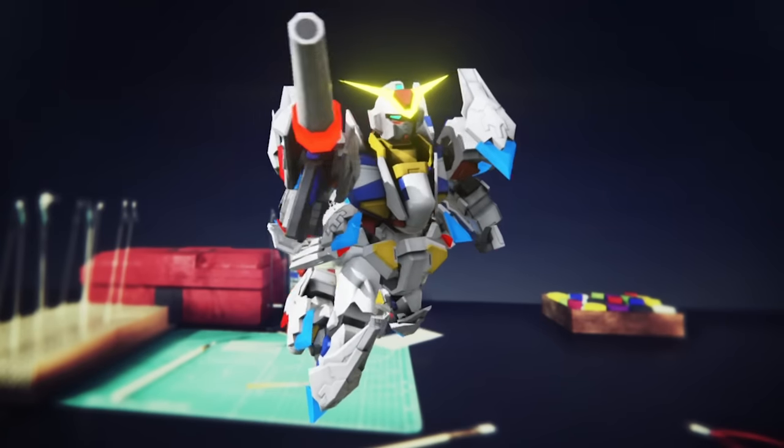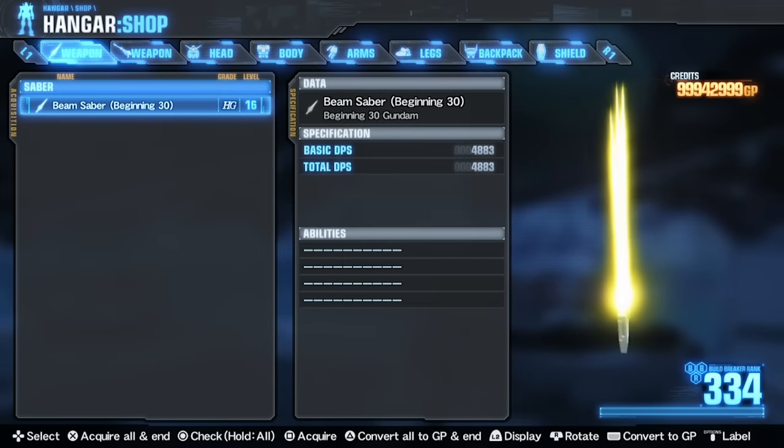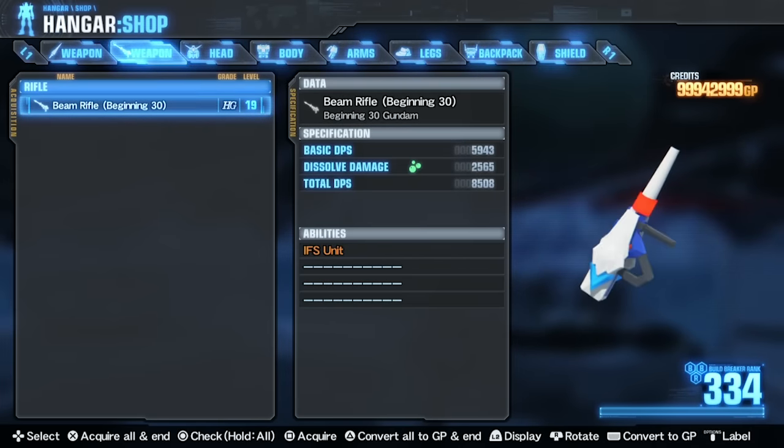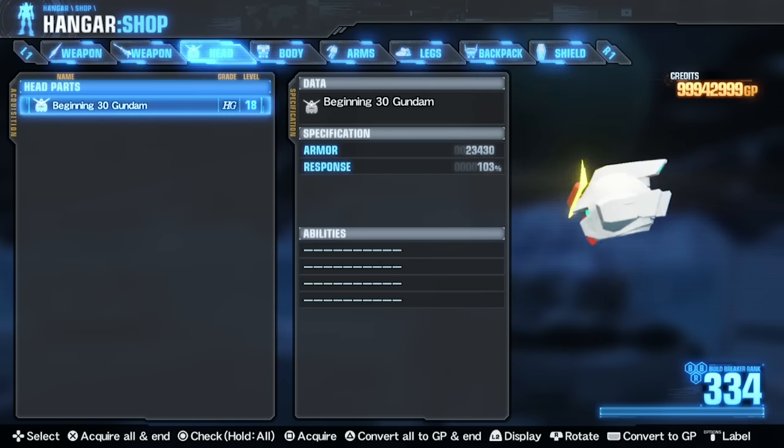Let's get started. The body, arms, legs, backpack, the beam rifle and the field shield have an IFS unit, which increases optional damage per second by 7,500.